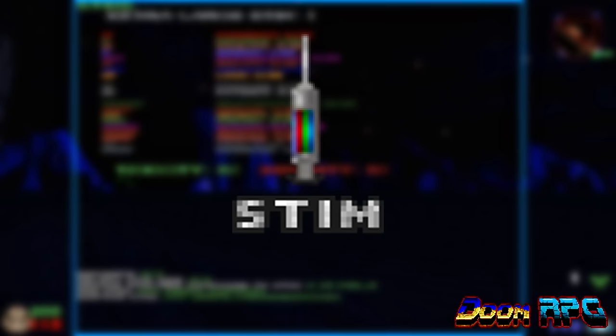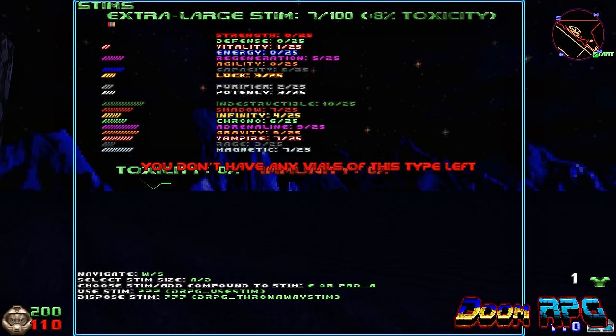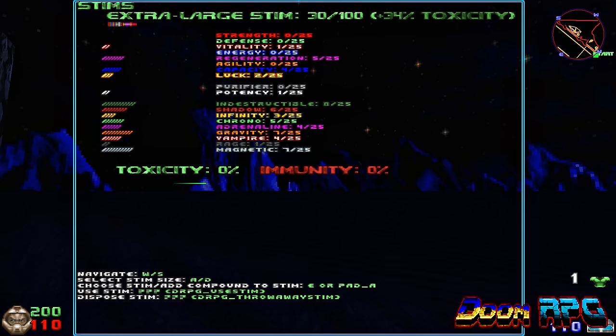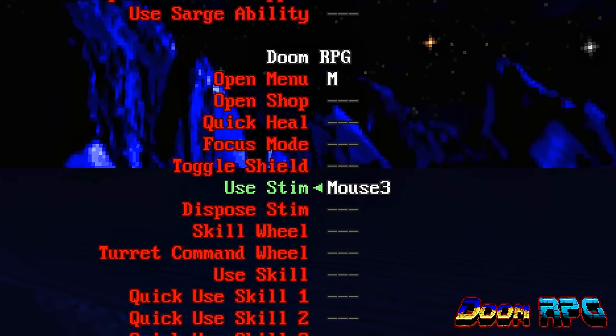Now let's talk about stems. Stems are basically chems that give you a temporary power-up, like how chems work in Fallout for example. Except in Doom RPG, you get to make your own chems using combinations of vials. All you gotta do is open your stems menu, pick a stem size, and start dumping vials into it. Then to use it, simply press the hotkey you assigned.